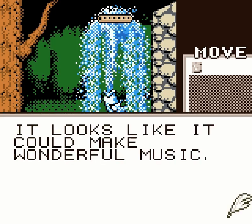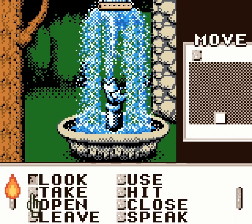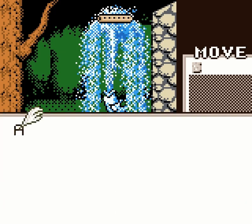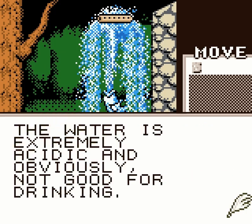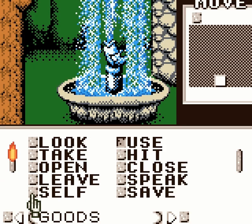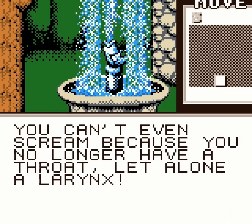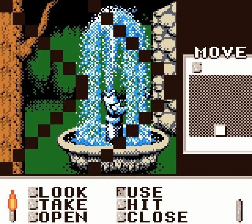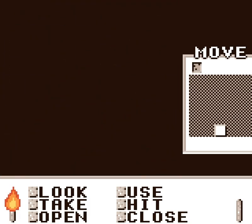It's a small wooden flute. It looks like it could make wonderful music. How the actual flute is not destroyed by the acid is another question, but clearly we just need to take it. The game kills us — you can't even scream because you no longer have a throat, let alone a larynx. We are dead. There is a way to bypass the danger of the acidic water, and that is the gauntlet that we have.